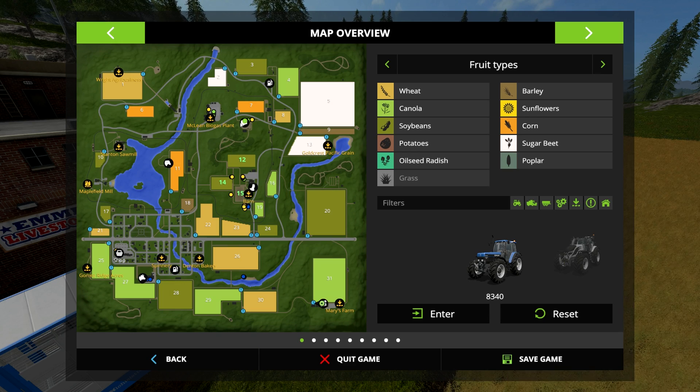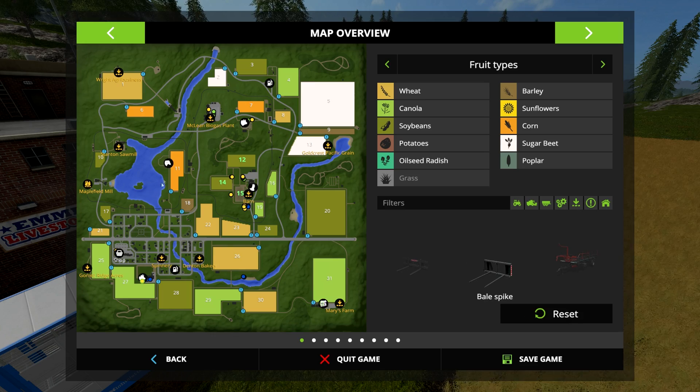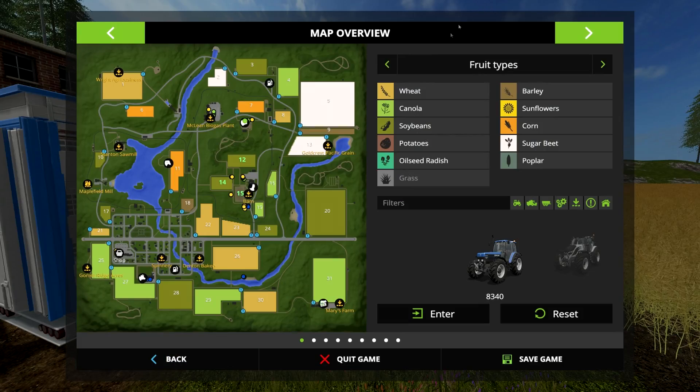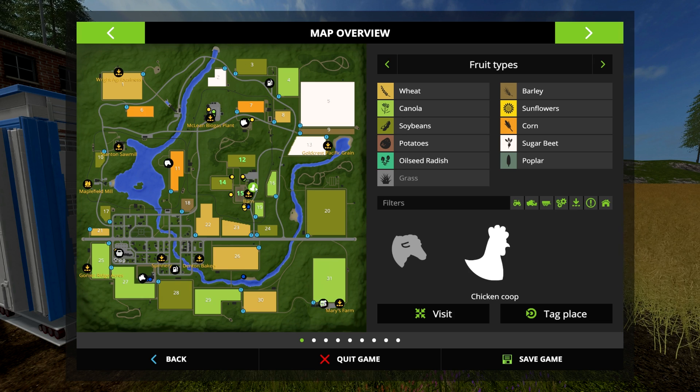In Farming Sim 17 there are two ways to buy and sell animals. One is to go directly to the lot of the animal you want, and then you can buy and sell from there. The second is to use a transport trailer and transport them to and from the animal shop way down here by Mary's Farm. Note that chickens cannot be bought or sold in Farming Sim 17 — you'll get what you get at the beginning of the game, and that's it.